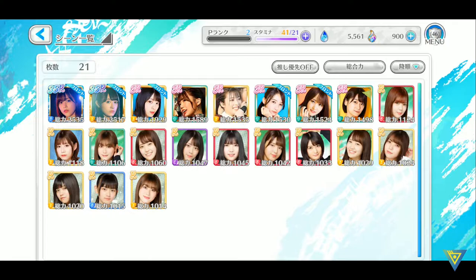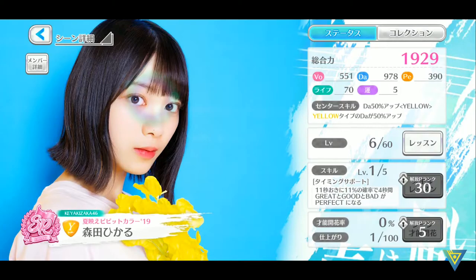Here you can have a look at the scene cards you have collected. The front members are labeled as such. Here you can access the lesson which allows you to level up your member. Here's your skill — you can level up the skill when you reach producer rank 30, so that's still a long way to go.